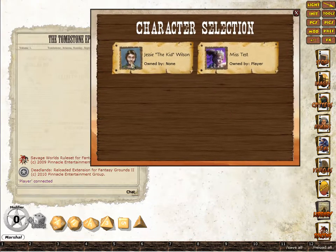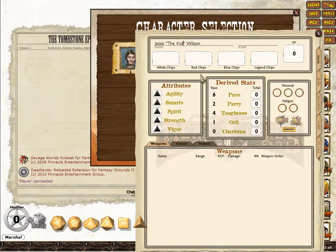I'll open up the character sheet and here you can see a character called Jesse the Kid Wilson. We've decided we're going to rename him to Jesse the Killer Wilson, so I'll update the character sheet.